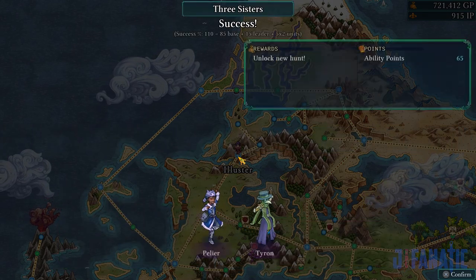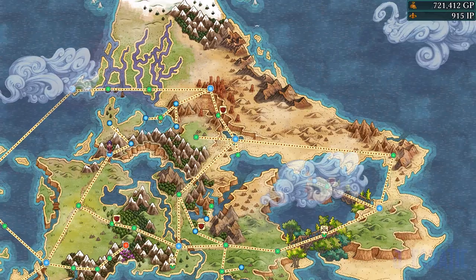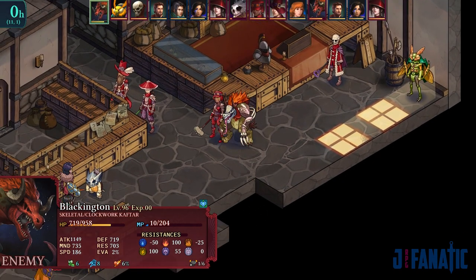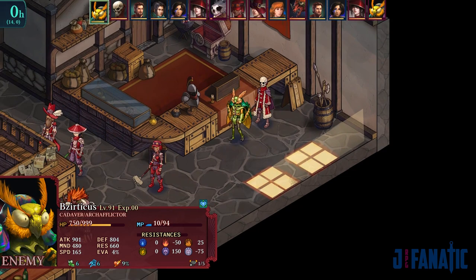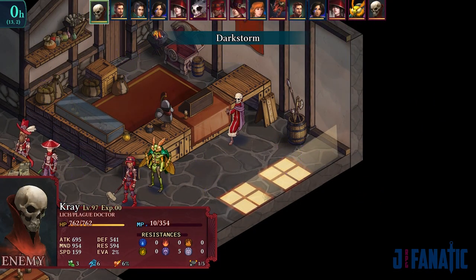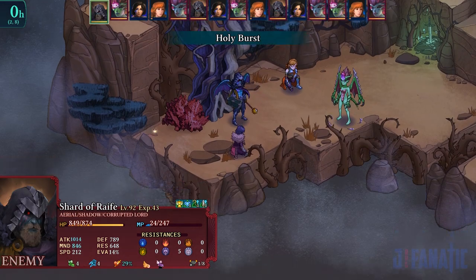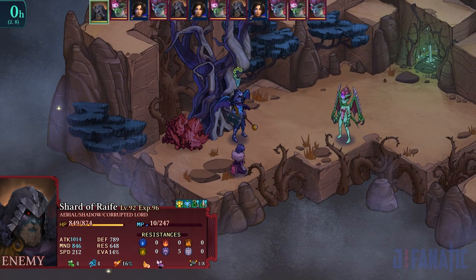Some missions unlocked additional encounters called hunts and large-scale battles, which gave me something to do while missions were going. Hunts are a one-time event where a tough boss encounter is fought, but in general it didn't feel that much harder than the rest of the game. This is likely due to setting my difficulty modifiers to make the game as challenging as possible, outside of permanent injuries, so everything was already pretty difficult. There were a few specific hunts that were actually more challenging than the others though, and required me to respec my characters to deal with their shenanigans.